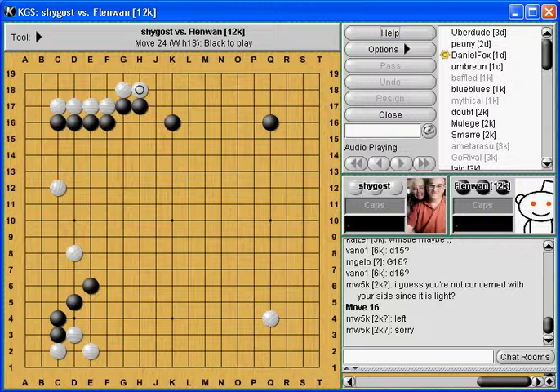Now if he turns at J18, it doesn't bother me at all - absolute gote. So I'm no longer concerned about that group. Now where? I used to feel pretty darn good on the left, but now he's got a massive wall - very strong, thick wall. I'm immediately concerned with what that wall is going to do. So I will now defend the left side.